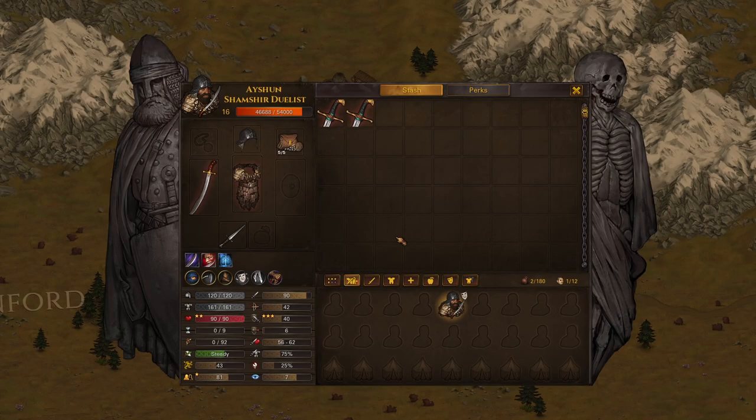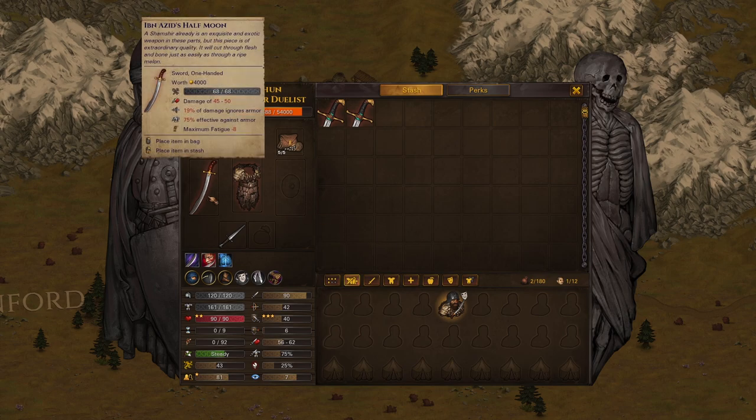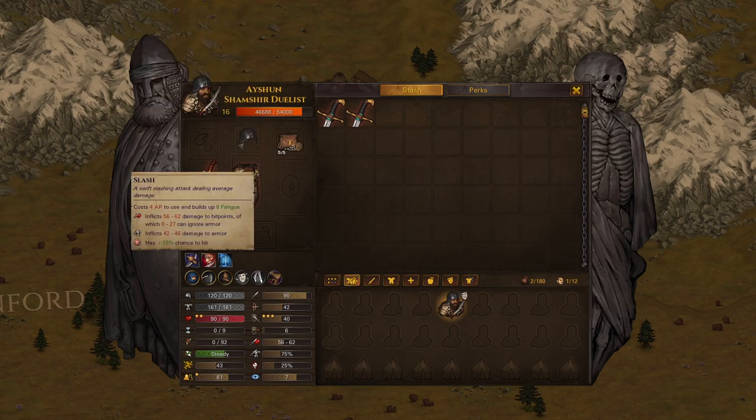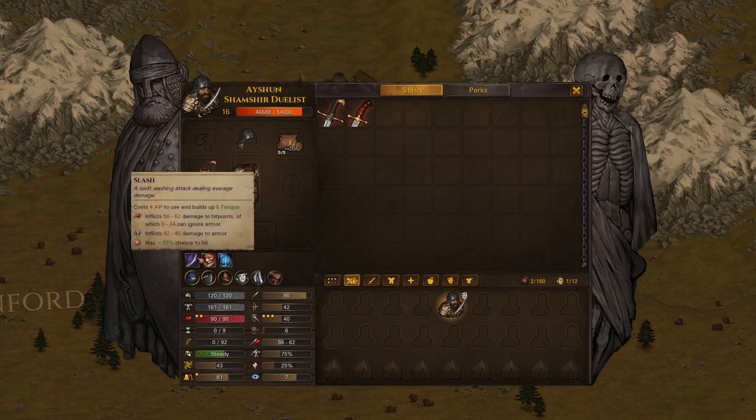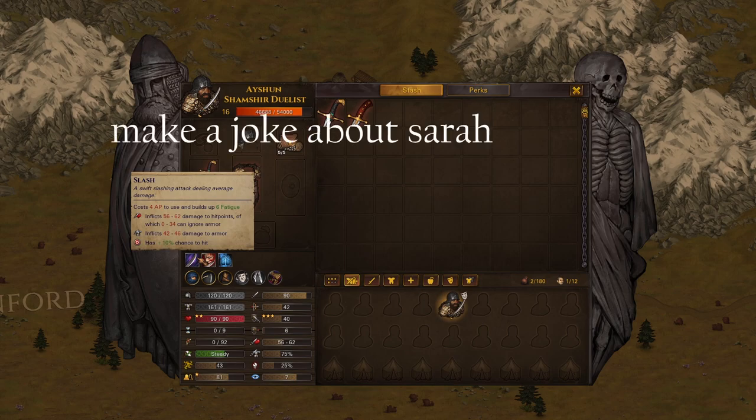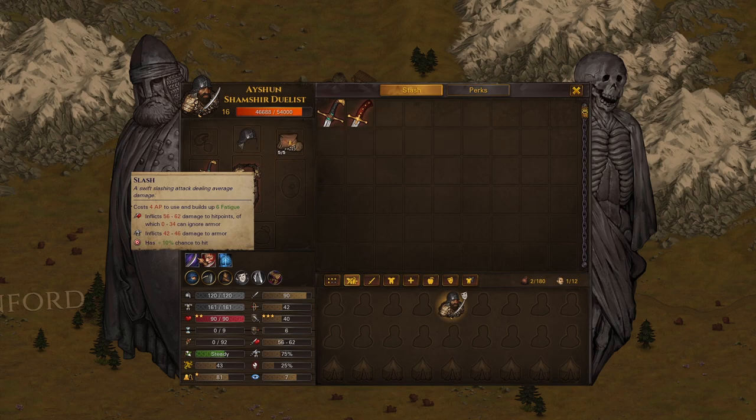What are the strengths of the Shamshir Duelist? First, because it's a sword, it has a plus 10% chance to hit on every single hit — that's just the regular thing with swords. Second, it's not super fatigue intensive. Even with the base stats it's only 8 fatigue, and with minus fatigue on use it goes down to 6. With 6 fatigue, swinging twice only builds up 12, so you're actually regaining Stamina every single turn. Third, you can injure every single enemy in the game, actually — you can injure Orc Warriors, Unholds, even Lindworms. The caveat is you can't injure Undead, Ifrits, or things that don't have organs that can be injured. But for things that are alive, you can injure them pretty well.